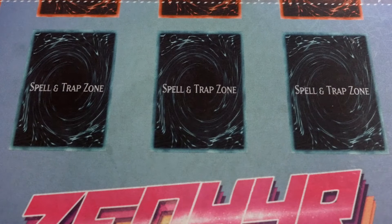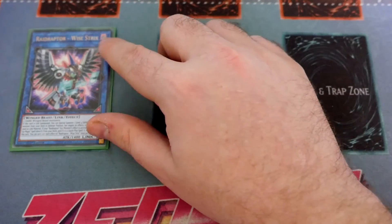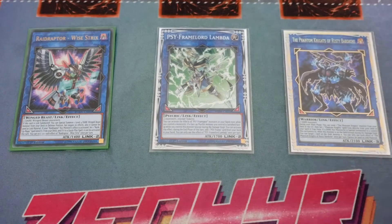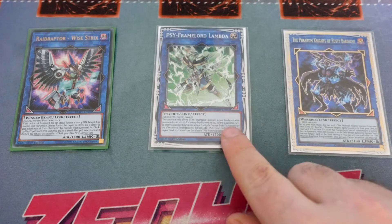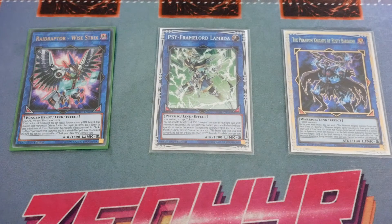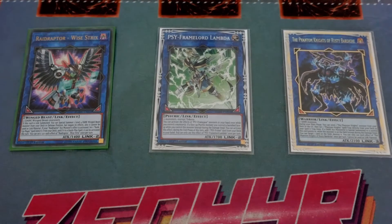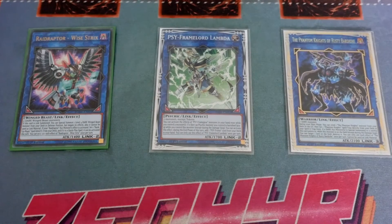Moving on to the extra deck — we'll start with the link monsters first because we only play three of them. You've got the one Raider's Wing Strix, the one Lambda, and the one Rusty Bardiche. That's all you need. The only thing you might want to change Lambda for could be something like an IP Masquerena, and if you do that you might consider cutting the Gamma. But the synergy with Lambda is just too good in this deck.